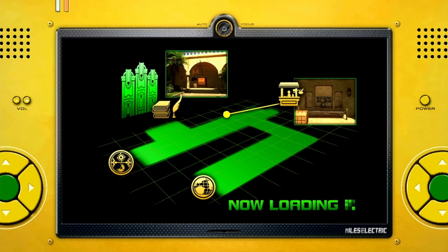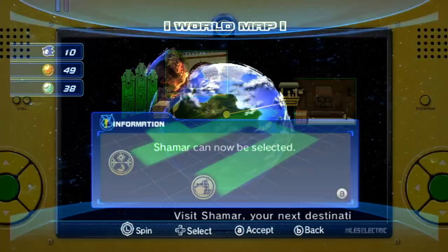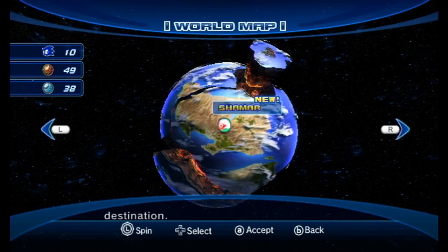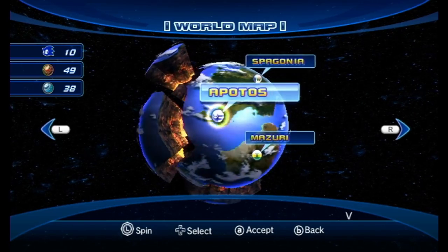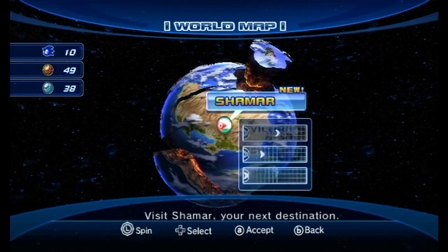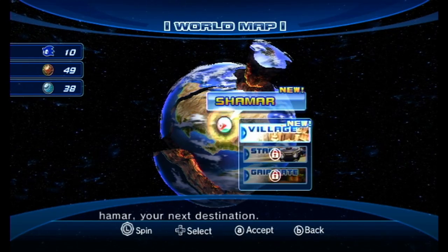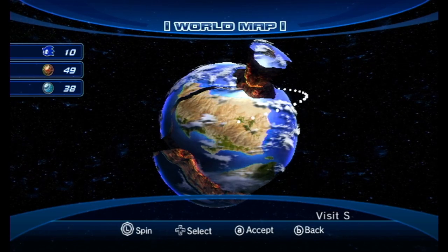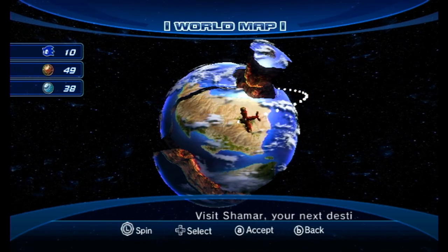So I guess this is where we're going to be cutting to the Wii version. But yeah, now we have access to a whole new continent, finally, after such a long time. And yeah, going to Shamar now. This is where the professor is going to be hiding out for the rest of the game.